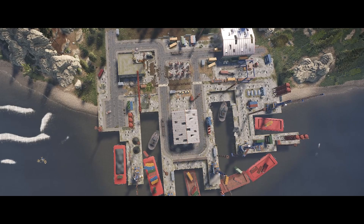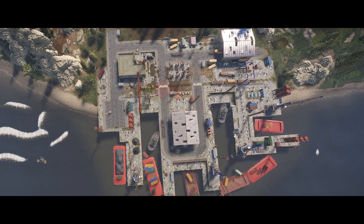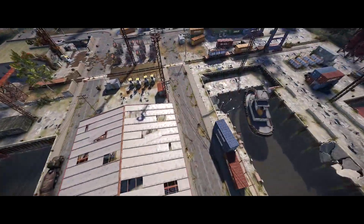First, we will have a look at the big harbor. You can spot two large hangars and the recycler is located at a building further away from the water. The monument puzzle is right at the center beneath a hangar.